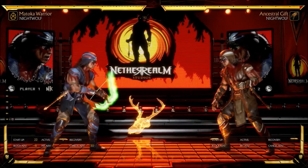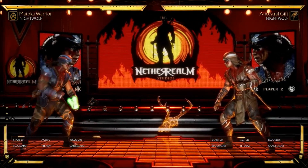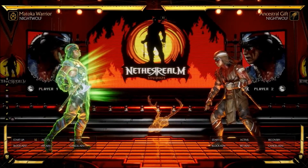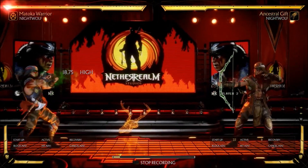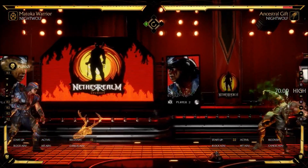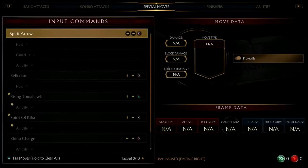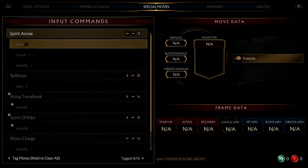Let's take a look at some of his special moves. This bow and arrow move is a base move — he can actually cancel it using his defensive bar. If he amplifies it, it's a high, mid, and then another high arrow. This is his reflector attack — it parries projectiles and sends them back at the opponent. As you can see, you can actually punish Nightwolf for doing a projectile, though it depends on the speed. He can hold it down and it parries all projectiles.